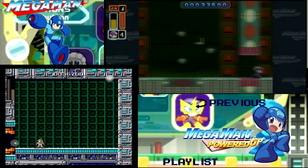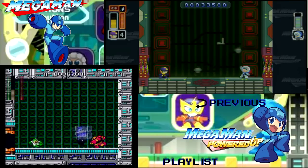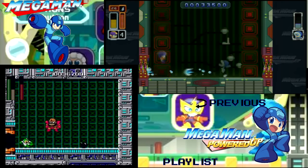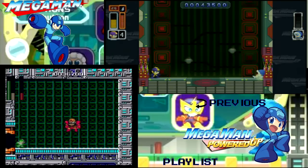Ice Man went down in Classic before I could even say that Ice Man is the next Robot Master. Luckily their weaknesses are still intact, so it will still only take three uses of the Elect Shot. I think he's harder in Powered Up because his projectiles move faster and he moves closer to you.